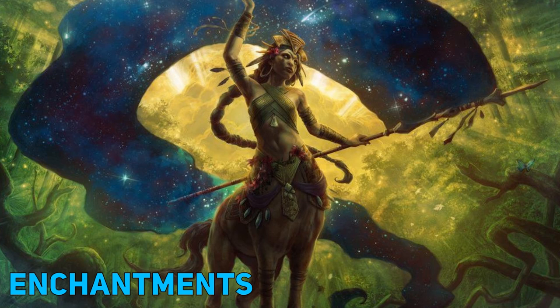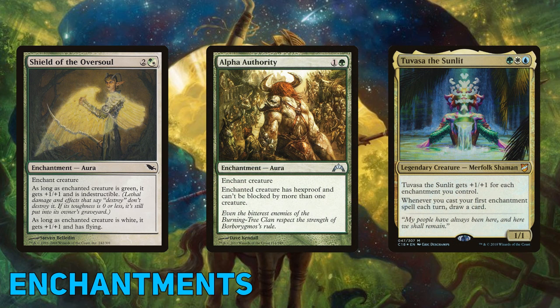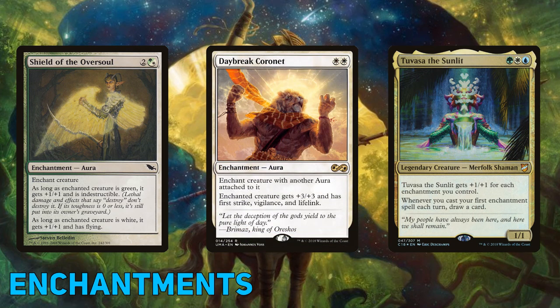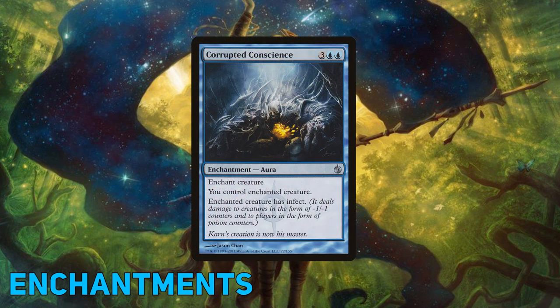Other ways of protecting our merfolk are Shield of the Oversoul and Alpha Authority. With Tuvasa, the shield is essentially three mana for +3/+3, flying, indestructible, and draw a card. Alpha Authority prevents multiple blockers and gives Tuvasa Hexproof, an additional +1/+1, and draws a card — not bad for two mana. And of course Daybreak Coronet makes a great addition, offering keyword soup and again drawing a card. Corrupted Conscience is great for giving Tuvasa Infect or stealing an opponent's big creature and giving it Infect — and once again, drawing a card.